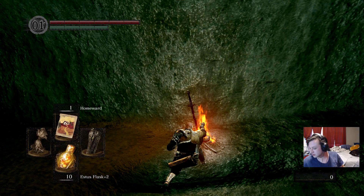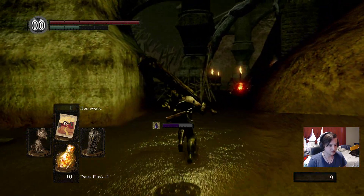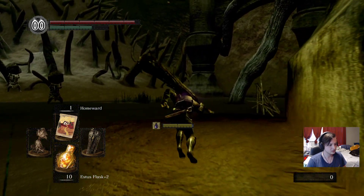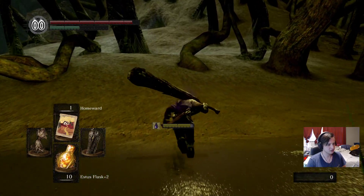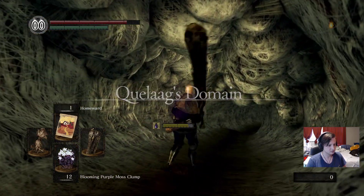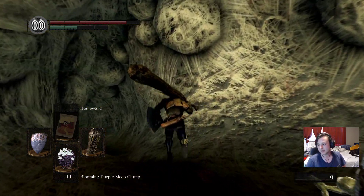Now without further ado: Quelaag. 20 minutes in and the video is looking quite sharp. We bolt it to the boss because we get to summon Man-Eater Mildred, deal great damage, and everything in between. We just have to run past these enemies with shield up - perfect, evaded them. Once you're in the fog gate area they may throw stuff but you're safe. Let's summon Mildred and call it a wrap.